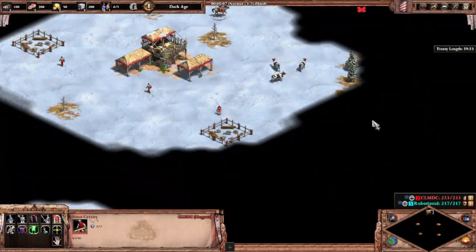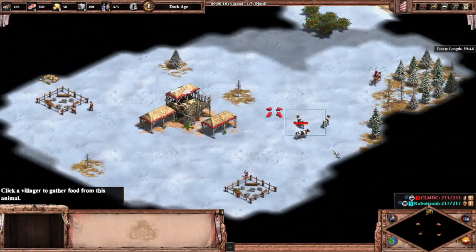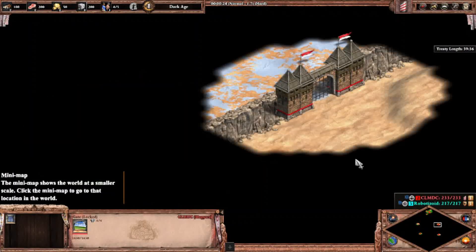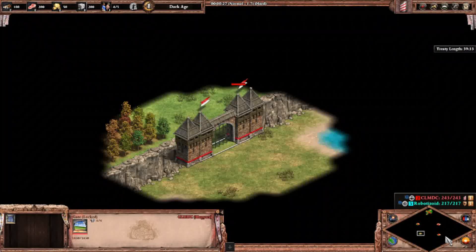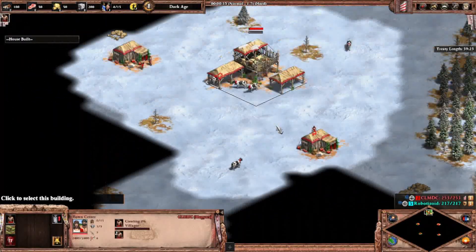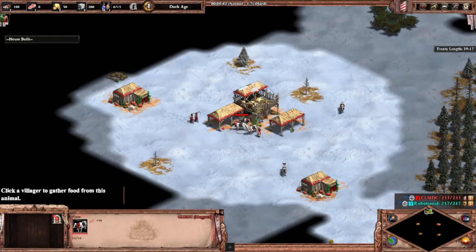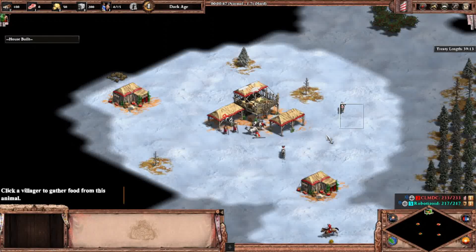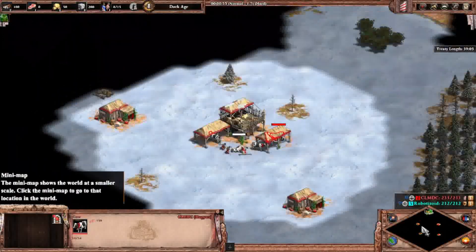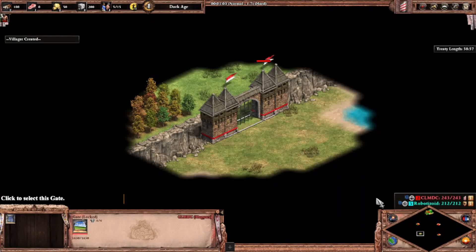I spawned in the mountains as I said, and I already have my cows. It's a 60-minute treaty by the way. I'm gonna lock these gates. You can conquer the other biomes — I'm gonna lock two gates and open the other two.